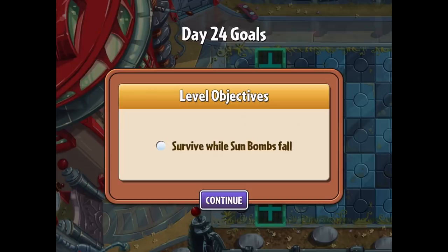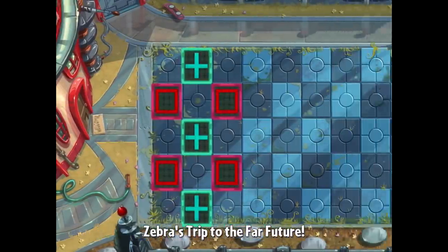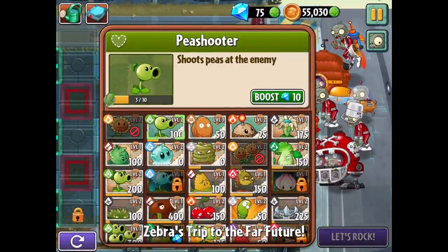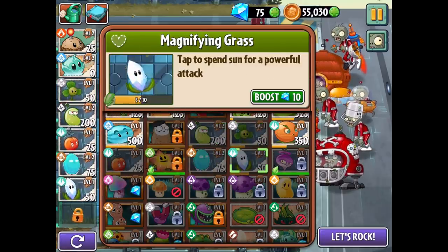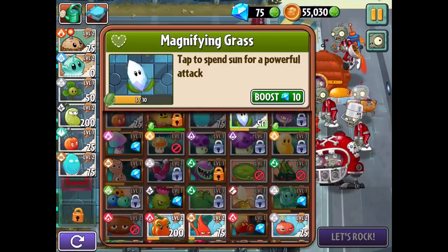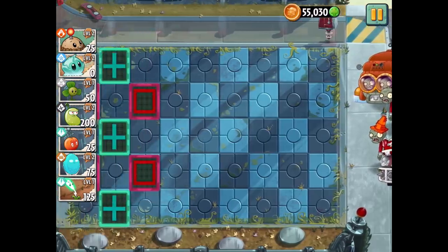Level objectives: survive while sun bombs fall. I don't like the sun bomb situation — this is so tough. Lots of interesting plants to choose from. We'll start off with that, and since there are jetpack zombies we'll include the blover. Definitely not worth doing the magnifying grass here. The lightning reed just works sometimes — it's a pretty generic strategy at this point but it's effective.